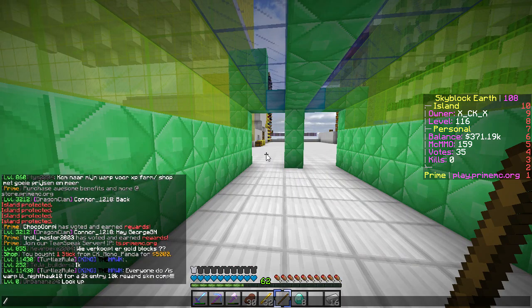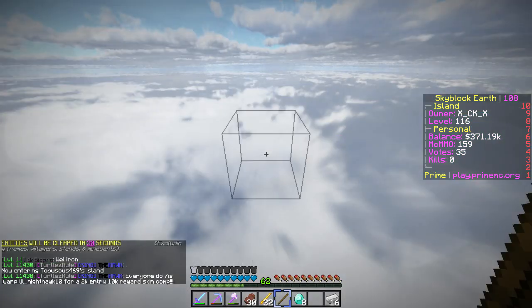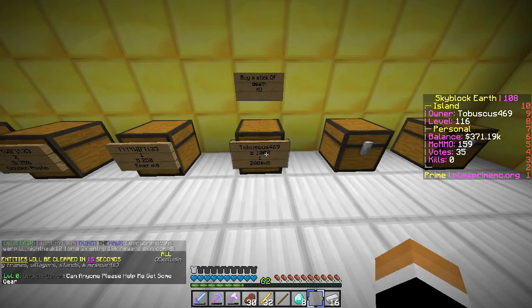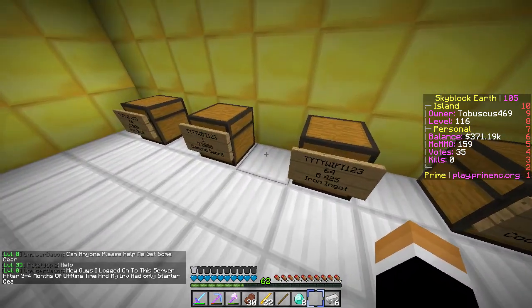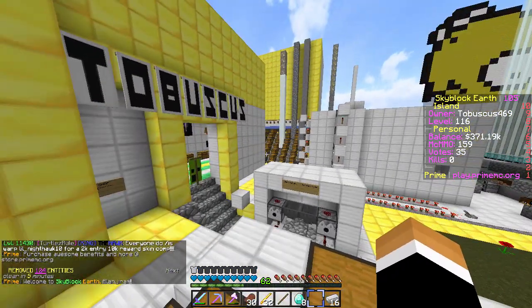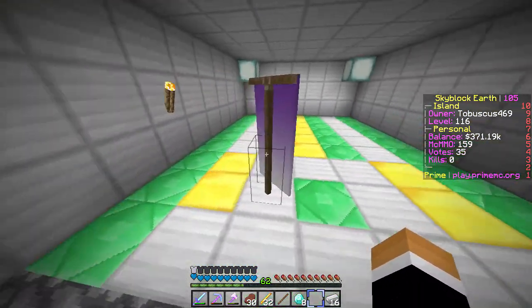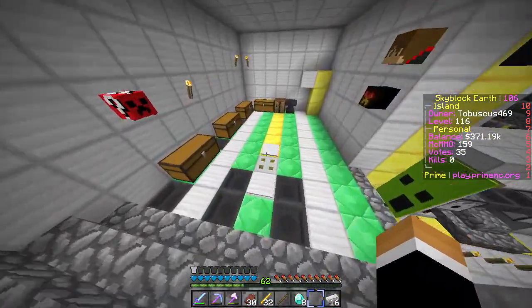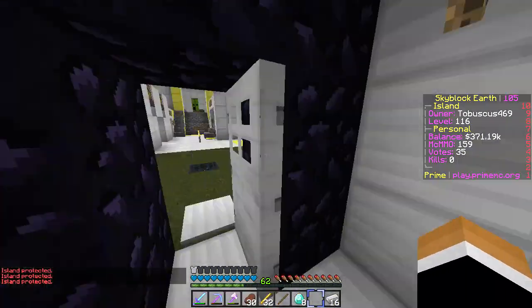Let's go to the next plot - island warp Tobuscus. Isn't he dead? I think he doesn't make videos anymore, just vlogs. I used to watch him a long time ago. There's a shop sign: buy emeralds, buy golden apples, buy iron chest plate, buy cooked chicken, buy diamond sword, buy iron blocks. This is his little gold area - wow this is huge! That's a sick banner - it fades out! My banner is just plain white because it looks clean.